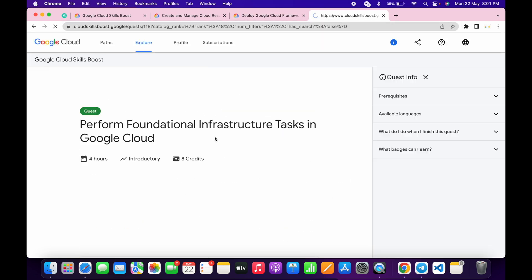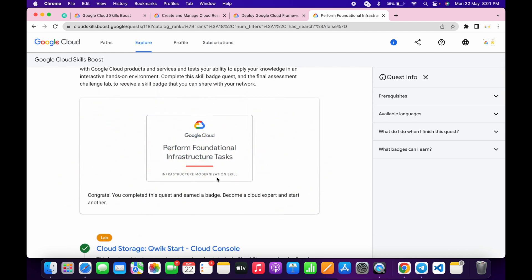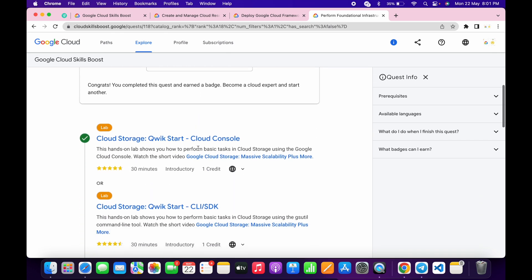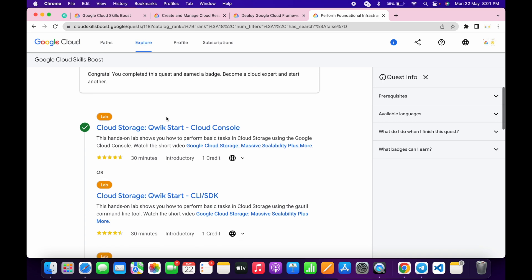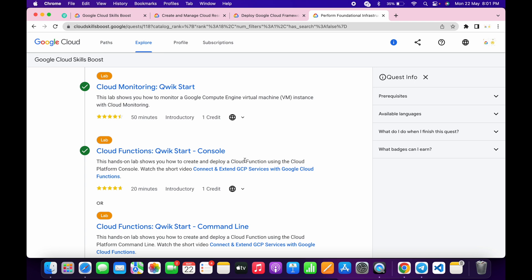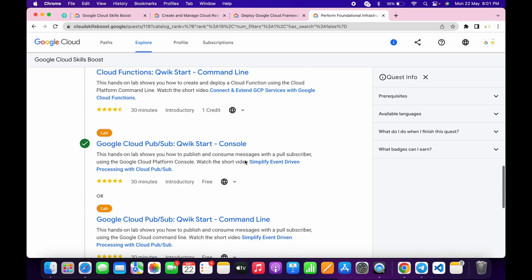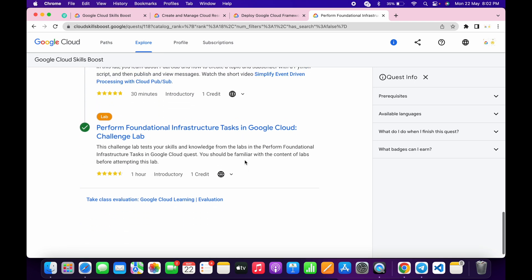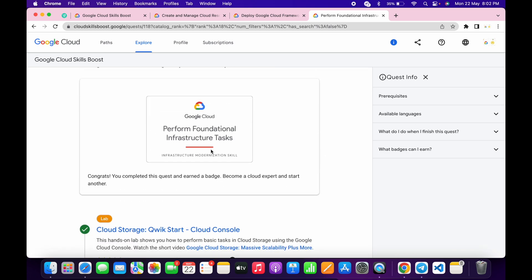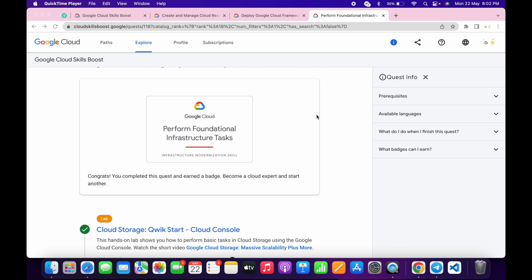Let me give one more example. Here you can see it doesn't explicitly mention whether it's a skill badge or not. What you have to check is whether this quest or badge has three or more than three normal labs — and yes, it has three or more normal labs and it also has one challenge lab. So you can consider it a skill badge, and that's how you check.